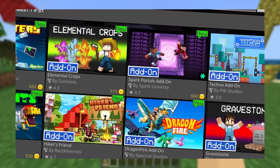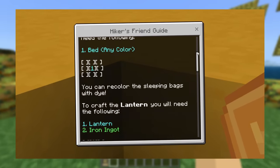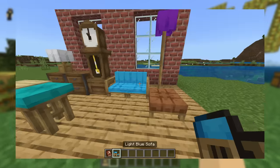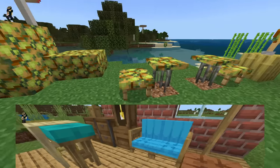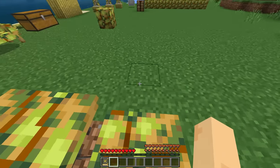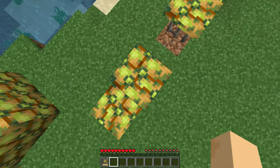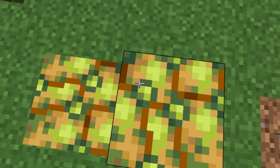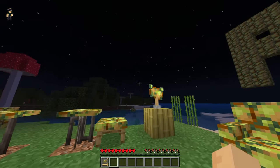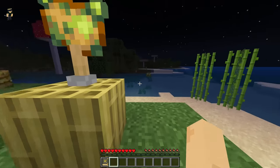Over our time diving into Minecraft add-ons so far — three episodes in — the very first one had some amazing free furniture add-ons. Inside of this one, we've got even more free furniture. There's a chair we can sit down in, right next to a beautiful table. Suddenly it's the middle of the night, but it doesn't matter because I have my fancy potato lamp on the bamboo table, which accents it quite well.